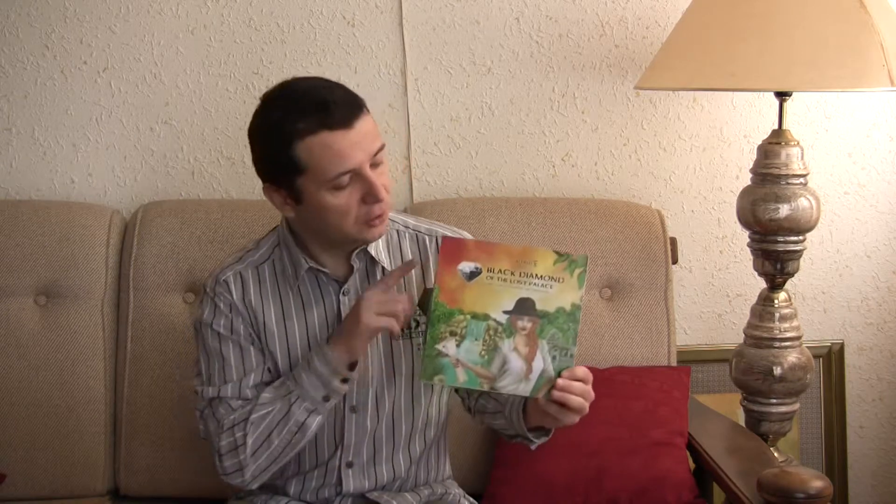It's Alfred again from Value Add Games and today I would like to talk to you about our latest game. It's called Black Diamond of the Lost Palace. This is a family game of adventure and exploration and players are members of the teams of Professor Dana, who is exploring Cambodian jungle for the lost treasures of the Khmer Empire. But remember, it's not just treasures — there are also animals and other dangers in the jungle, so you better be prepared.